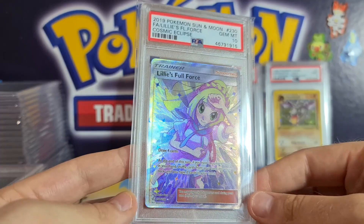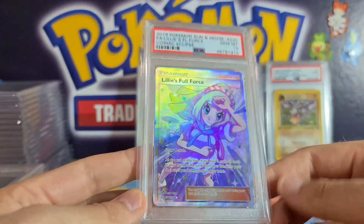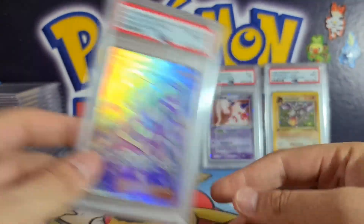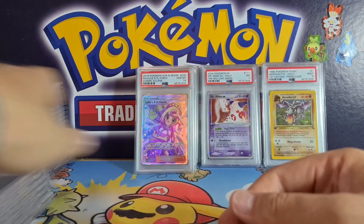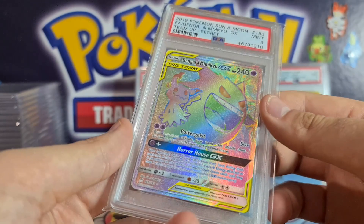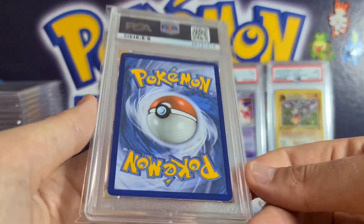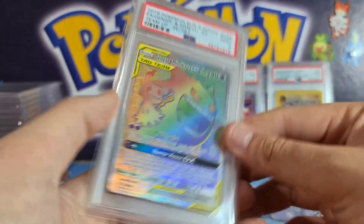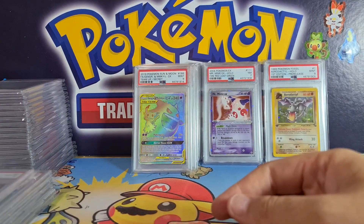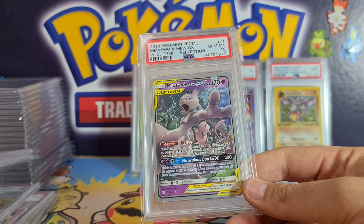Lily's Full Force — a beautiful full art. I love Cosmic Eclipse; it's such a stacked set for full art supporters and this is one of the nicest Lillie cards we've had for a while, so I thought I'd get it graded — very pretty. Nice Gengar Mimikyu rainbow rare — I was hoping this one was going to get a PSA 10 but I think the centering might have let it down slightly. Can't see anything overly wrong with it.